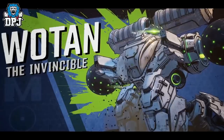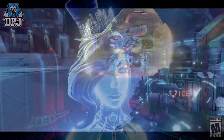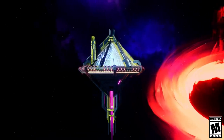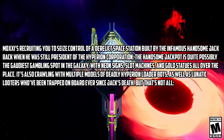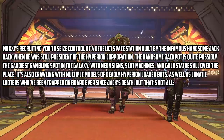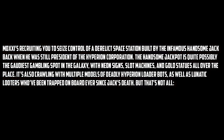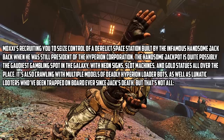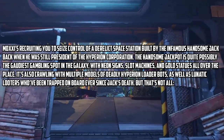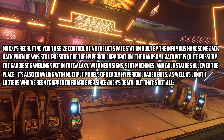Moving on to additional details on the December DLC — Moxxi's Heist of the Handsome Jackpot. Moxxi is recruiting you to seize control of a derelict space station built by the infamous Handsome Jack when he was still president of the Hyperion Corporation. The Handsome Jackpot is quite possibly the godliest gambling spot in the galaxy, with neon lights, slot machines, and gold statues all over the place. It's also crawling with multiple models of deadly Hyperion loader bots, as well as lunatic looters who've been trapped on board ever since Jack's death.